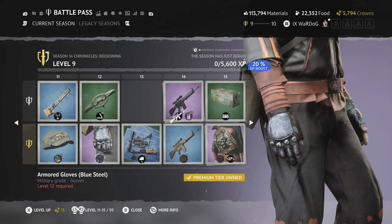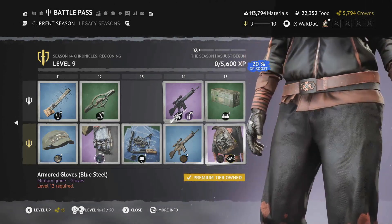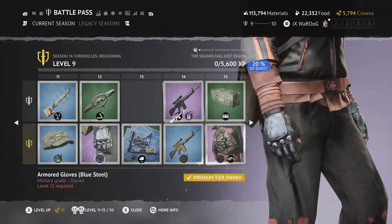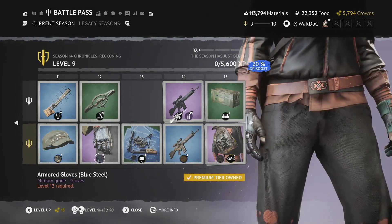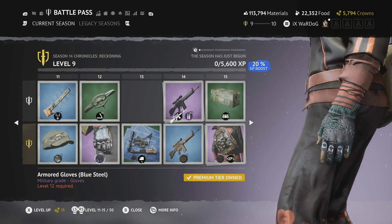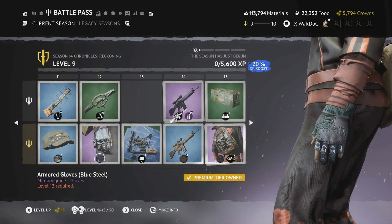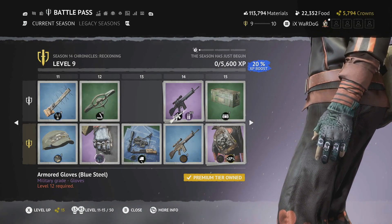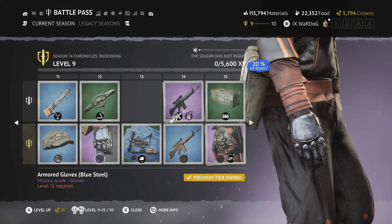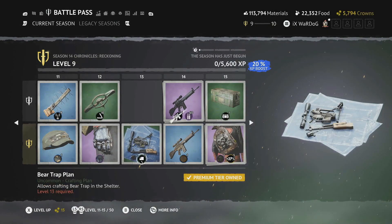Level 12 gives the Armored Gloves in blue steel. The right hand is full-fingered apart from the thumb, and on the left glove the pinky, index finger, and thumb are cut out. It looks like bottle caps are attaching the fingers together — definitely a dieselpunk type of detail. Really cool design.